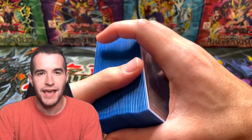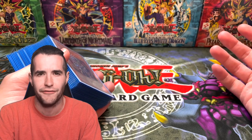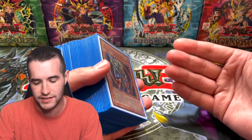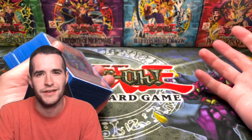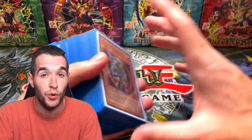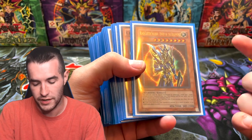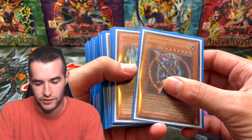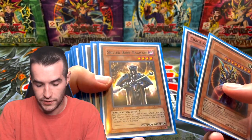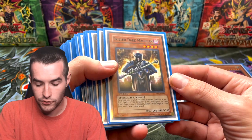Now let's get into the upgraded deck — the new tier one. This is the chaos warrior deck. I found out there was a change in the meta, looked it up, and decided I had to build it. I always prefer chaos because it's fun — Black Luster Soldier, Chaos Sorcerer. There's also a pure warrior deck which is also tier one, but I wanted the chaos version. This one is not blinged out by the way — it's just some extra cards I had, some of them are nice and some aren't. Unlimited Black Luster Soldier for this one.